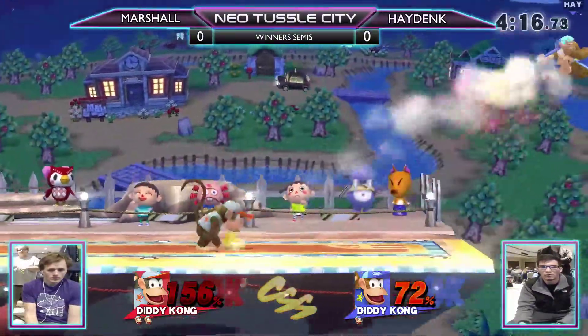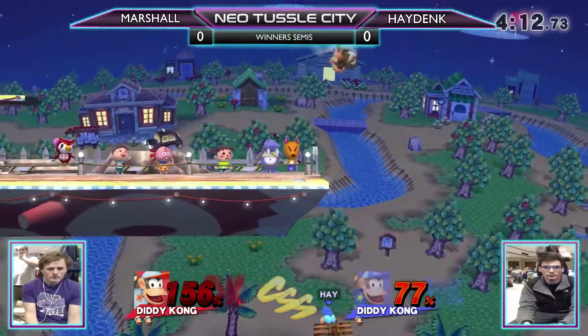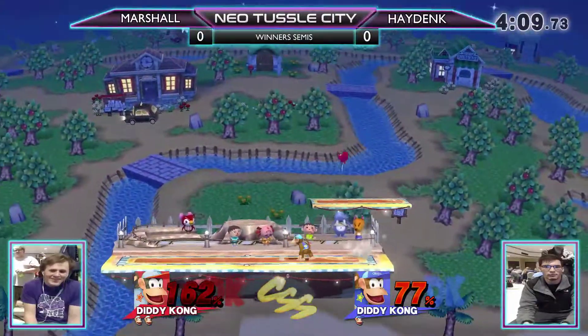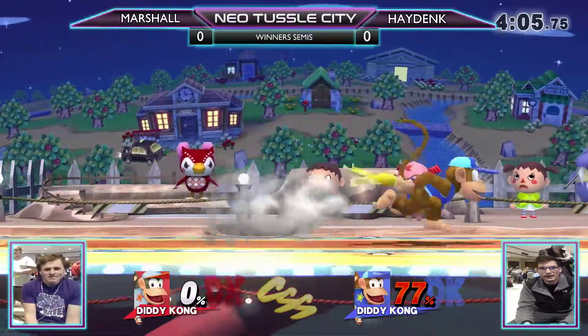It looks like Marshall definitely knows his way around the ditto. Look at all the bananas! If you pull a banana while you have a banana in hand, it launches both of them. But that was a great recovery from Hayden — he winds around.